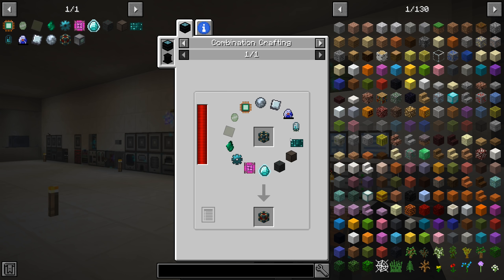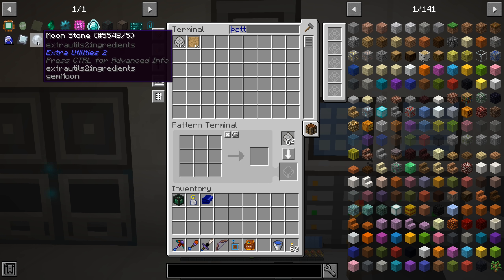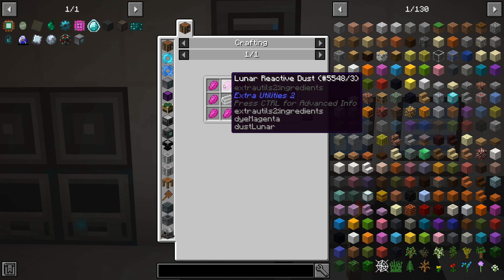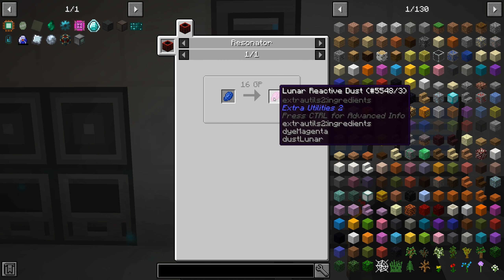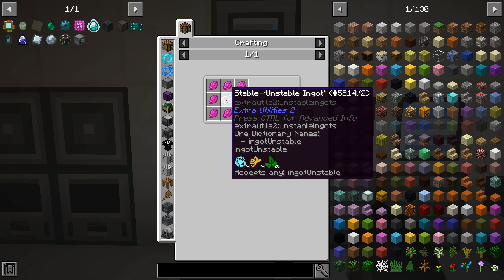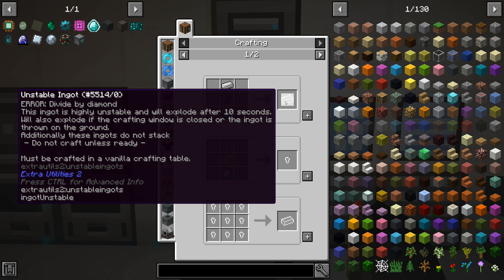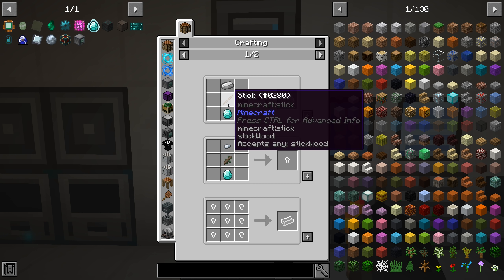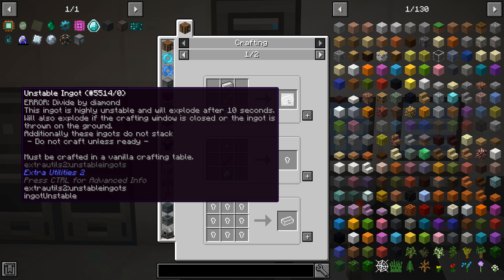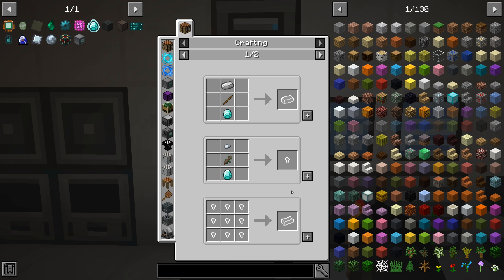So moonstone - it's comprised of lunar reactive dust, which is just lapis but through a resonator, and then you need an unstable ingot or a stable unstable ingot. This is an auto-craftable recipe but it's more expensive. The unstable ingot you have to craft in a vanilla crafting table with an iron ingot, a stick, and a diamond - however there is a catch: when you craft the unstable ingot you only get 10 seconds and then it just kills you if you don't craft anything with it. If you drop it on the ground it kills you.